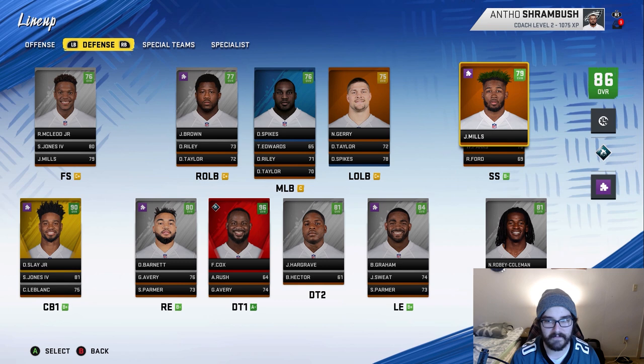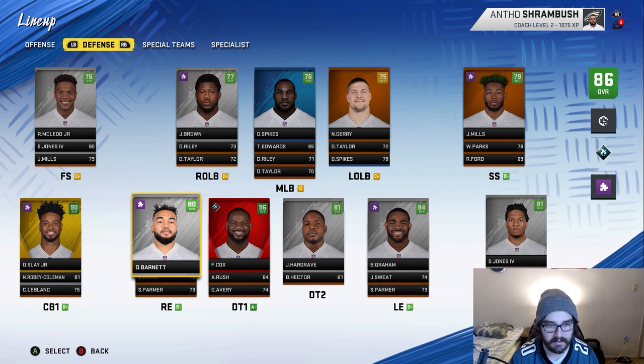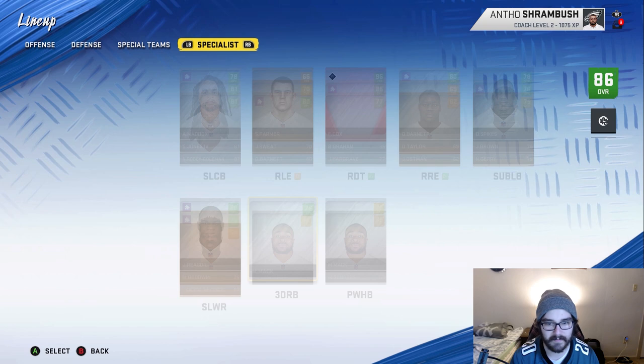The safeties and cornerbacks are essentially the same — we just don't have Trevor Williams anymore. I do want Avanti Maddox playing more and I wouldn't mind getting rid of Roby Coleman this offseason. I want Sidney Jones and Avanti Maddox definitely starting. We also drafted Sal Parmer, a rookie at defensive end — he's not too bad. I actually have him edge rushing at the moment because we have Brandon Graham at backup defensive tackle. We have Parmer rushing off the left edge.